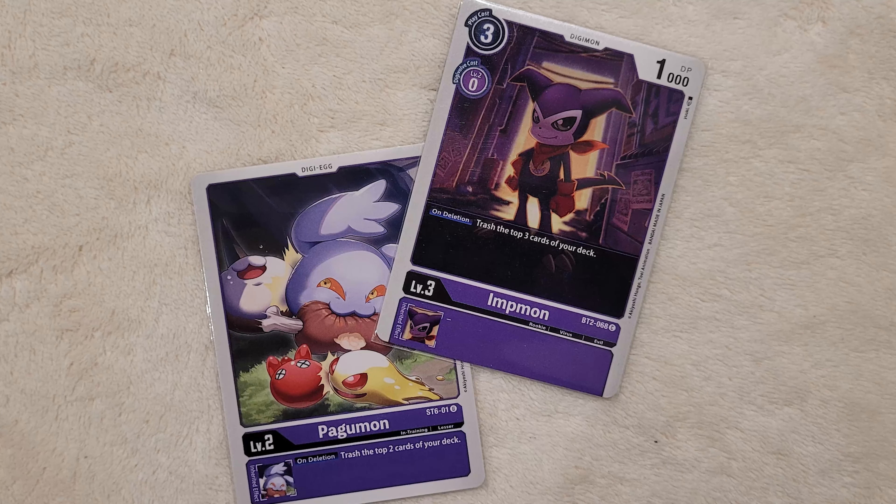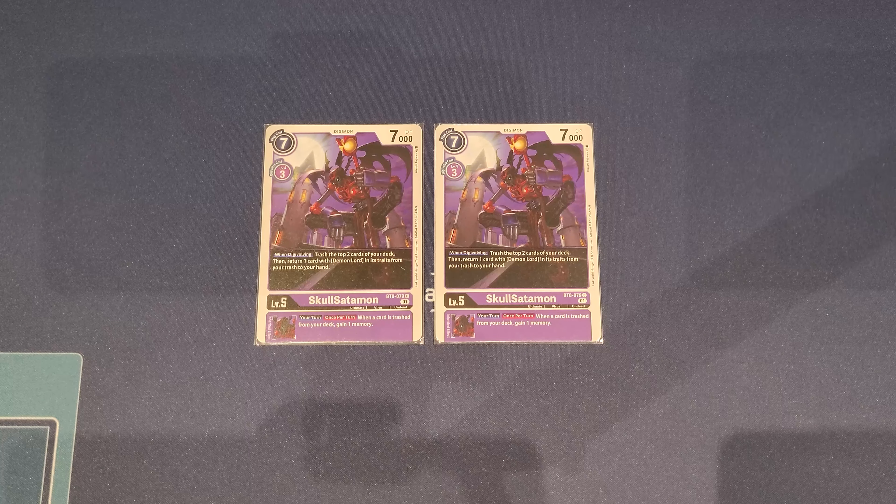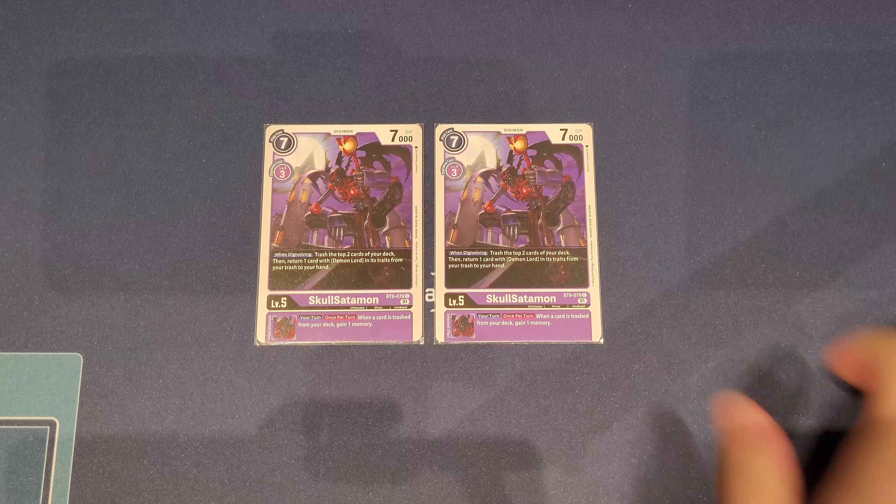Next, we have the BT-ACE SkullSatamon, which I was waiting to use as soon as EX2 dropped because it fits into Beelzemon very nicely. When Digivolving, you trash the top two cards of your deck — great synergy with the milling — and then return one card with Demon Lord in its traits from your trash back to your hand. That means you can grab any Beelzemon, including Blast Mode. Its Inheritable is also nice: when a card is trashed from your deck, you gain one memory, helping with flexible plays.